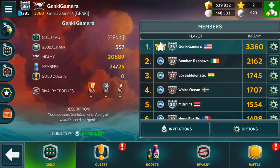Let's jump straight into the massive guild update. First, you have the newly designed guild overview. Here you can see your guild information including members, total infamy, ranking, and trophies.